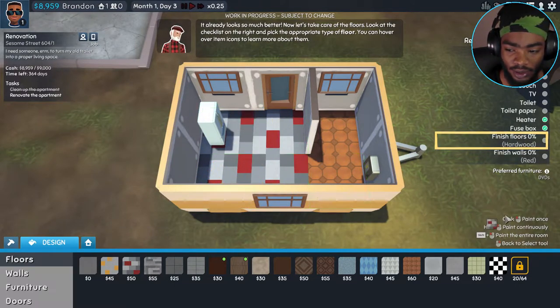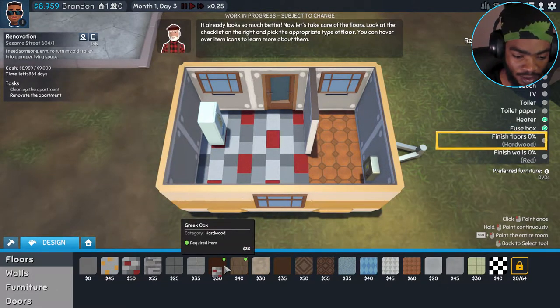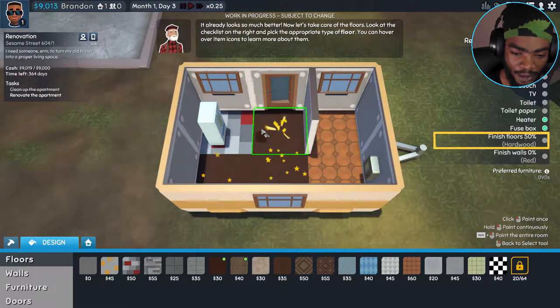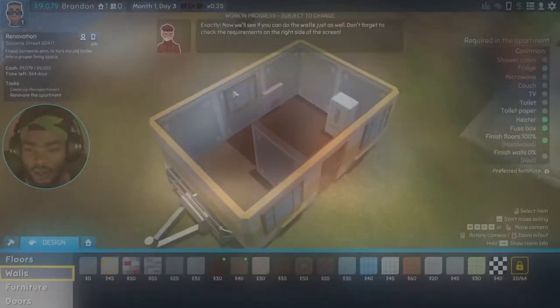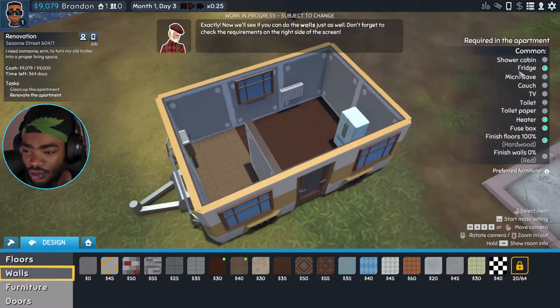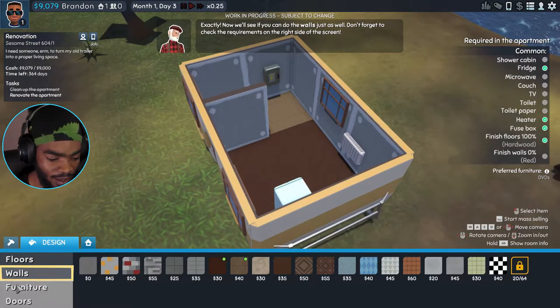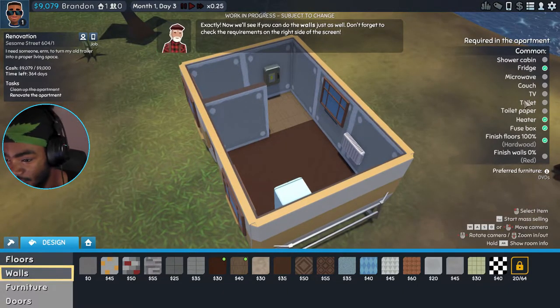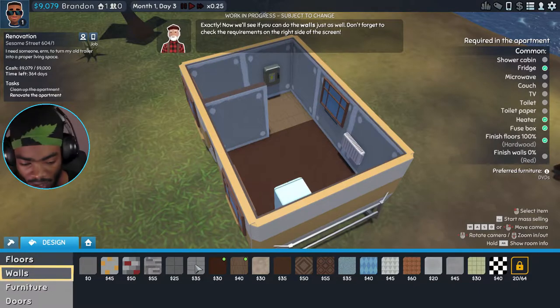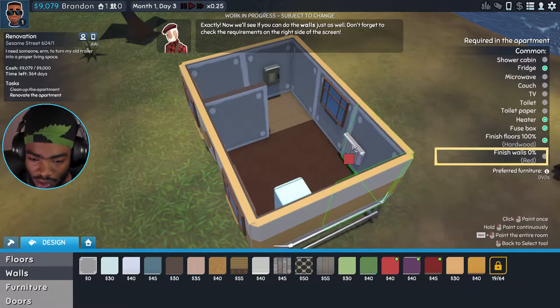This looks cool. Finish floors — they want hardwood. Don't forget to check the requirements on the right side of the screen. There are requirements here, pretty dope. Furniture — walls, we need red walls. A red wall? How about this one?